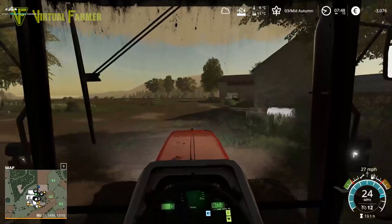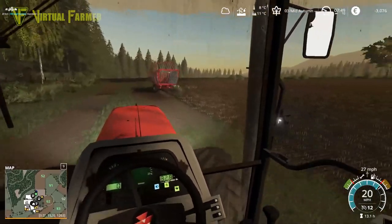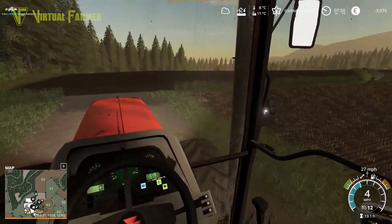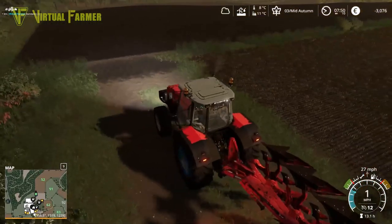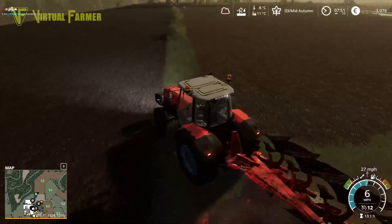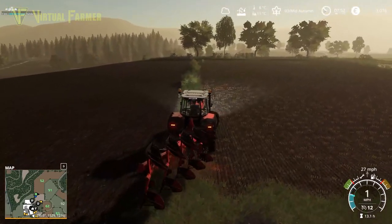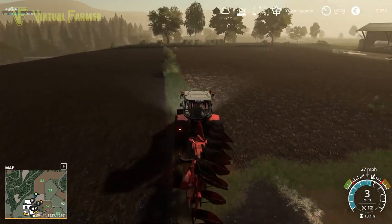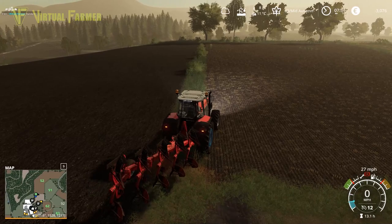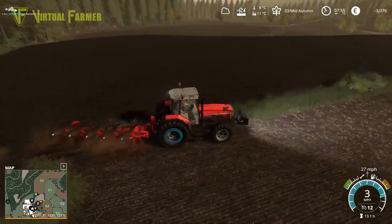Hello and welcome along, welcome back to the Valley of the Old Farm. We are heading to the boundary of fields 52 and our scraggly area here because I want to get rid of this boundary. We're going to leave the roadway up to this point, but I'm going to get rid of this boundary here and make this all one big field so we can just work it as one big one. We're then going to get the cultivator out and get this field cultivated as well.